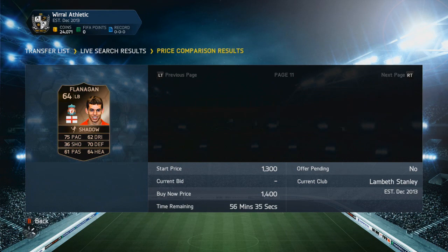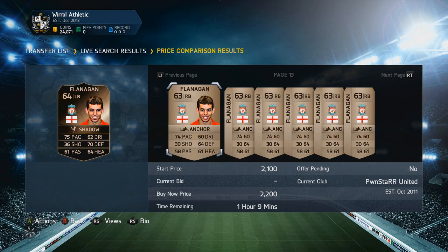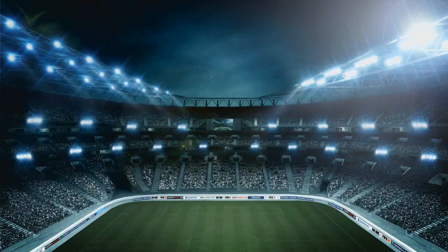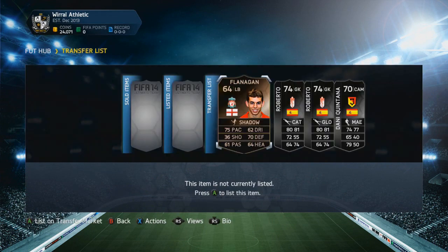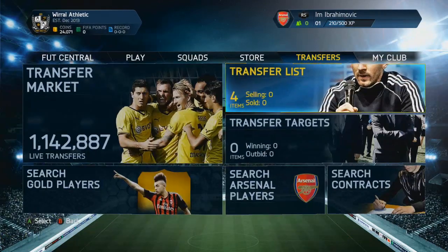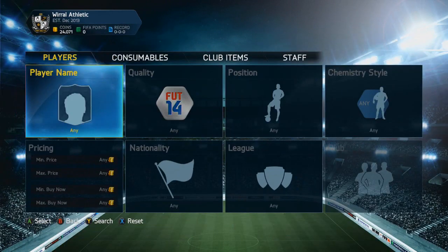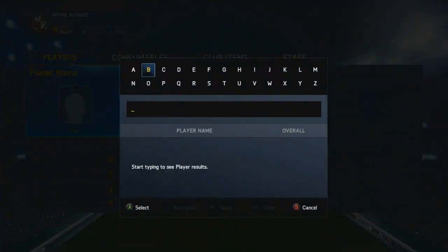This is what I actually hate about this compare price option because it also shows you the regular price of the regular card of the player, which is kind of annoying. I mean, if I actually buy an inform I prefer to compare the price to the actual inform player and not the normal one, so I'm quickly going to look for him.